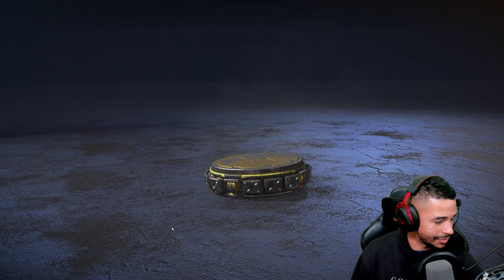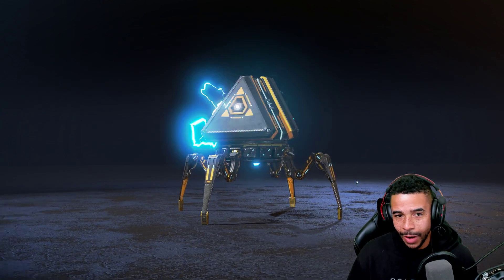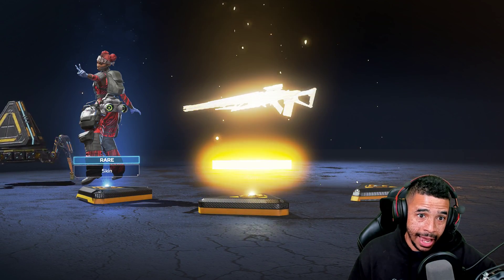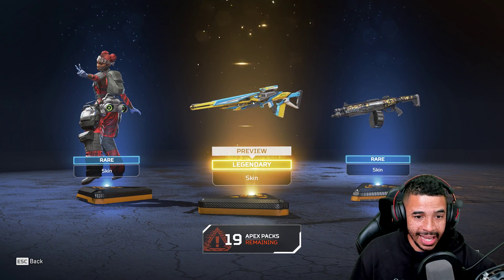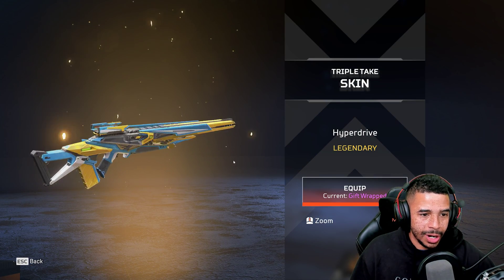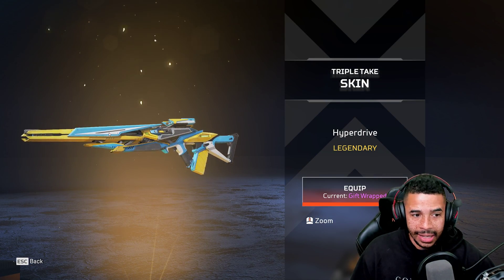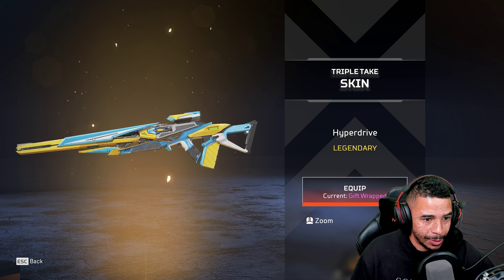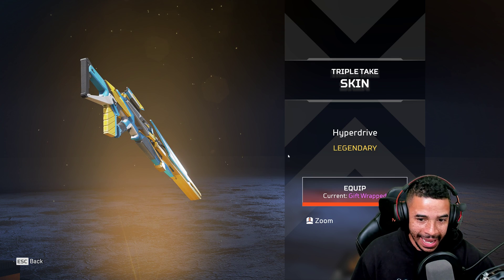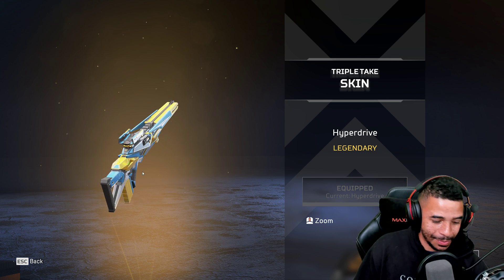We got some standard ones for Bloodhound and Watson. Cool thing about this update — they also buffed Bloodhound. I'll tell you what that buff is in a second. They're also looking at how Watson can be performing and trying to change some things like grenades for Watson. But look at this — this Triple Take skin is going to make a brother play the triple take.